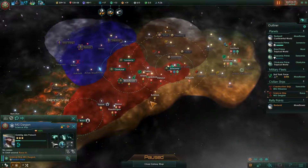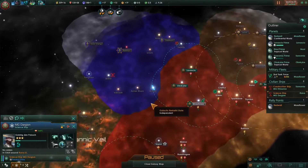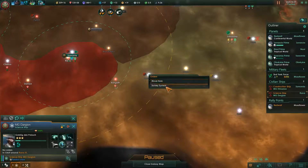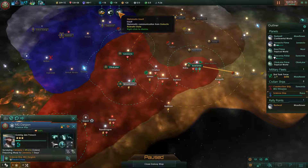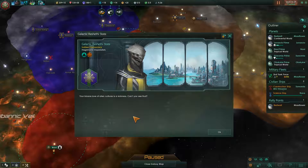Construction complete. We should be able to get a spaceport here. System survey complete, construction complete — wow, there was a whole lot of nothing in that system.